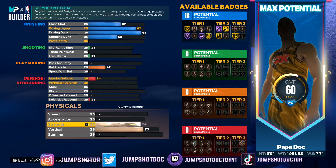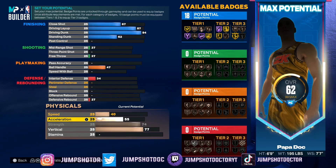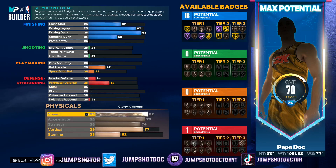Like 95 strength hall of fame bully or 99 strength bronze bully — obviously hall of fame bully wins. But what's the actual difference? Is the animation the same? Is it still a body? I'm talking too much, but deal with it.